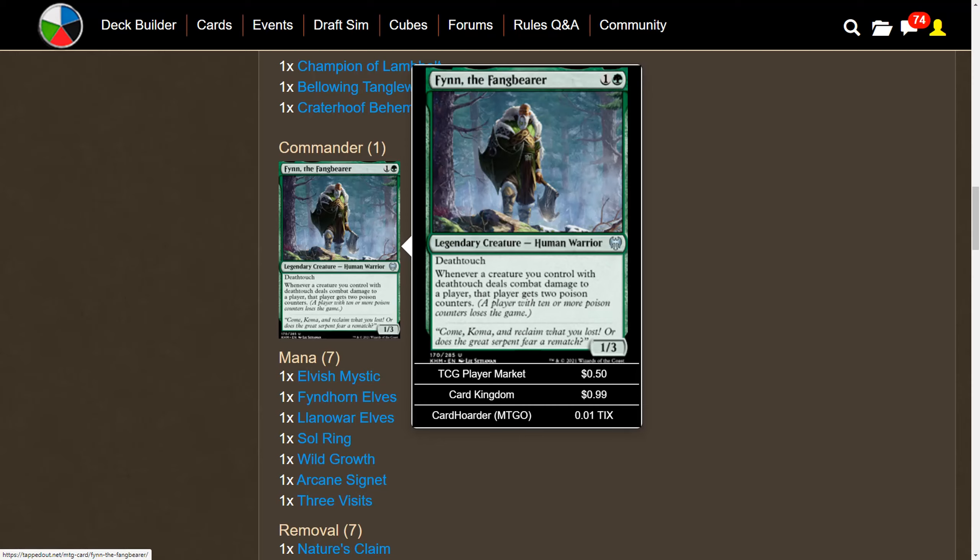We're going back to Kaldheim for yet another commander. This one is an uncommon two-mana death touch 1/3: Finn the Fang Bearer. He's a legendary human warrior, and whenever a creature you control with death touch deals combat damage to a player, that player gets two poison counters. It's not infect — they wouldn't just bring infect back, it's one of the most hated abilities — but they'll do the next best thing.